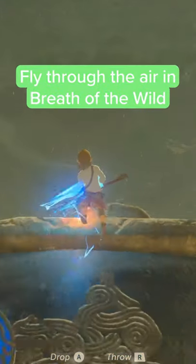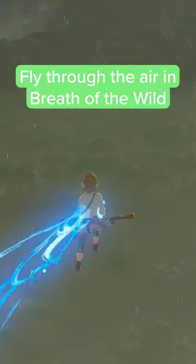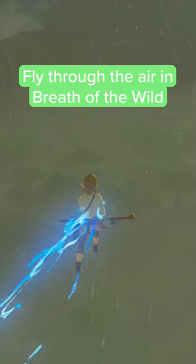Now simply hold forward and B and walk up to the ledge. If you've done everything right, Link should be flying through the air.